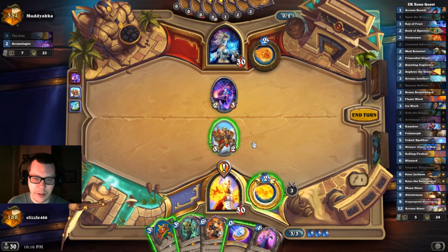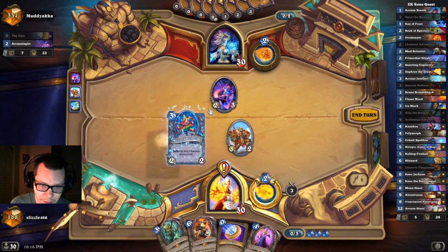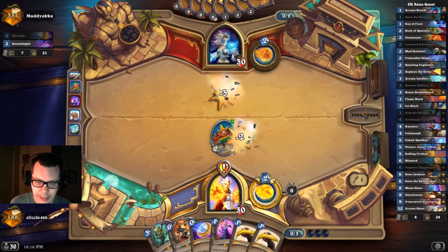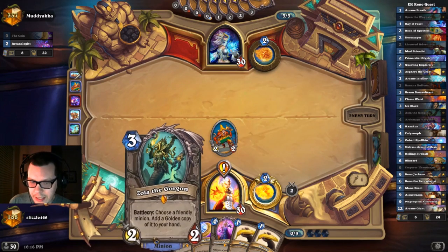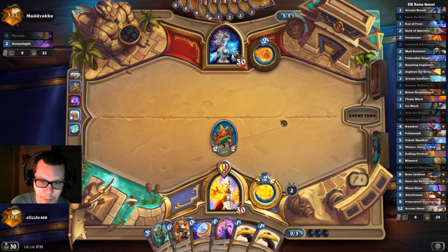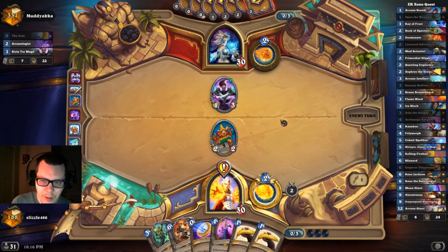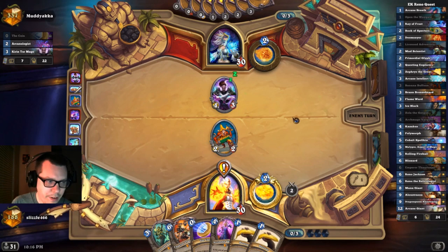Right now my goal is to get my quest done, so I'm going to play the Buffoon — we hope it lives and then we put some bananas on this guy. The Zola: we typically save it for the Giants, or if we're really desperate we might use it on a Kazakus, a Zeph, or a Reno. Usually getting a Giant and a Zola to get another free Giant is very, very powerful.